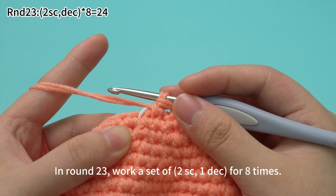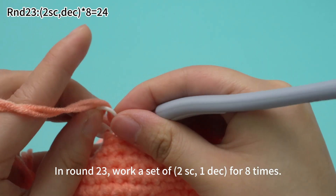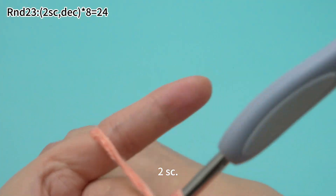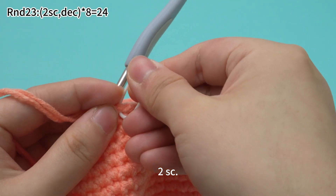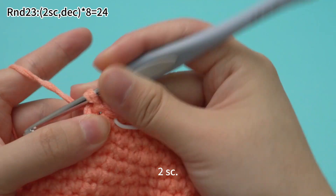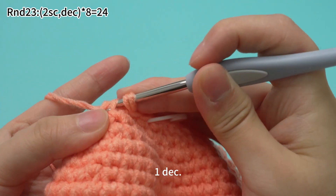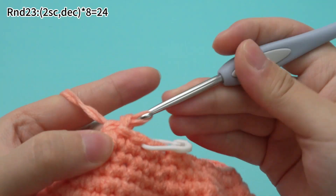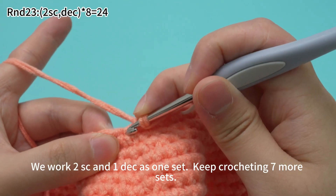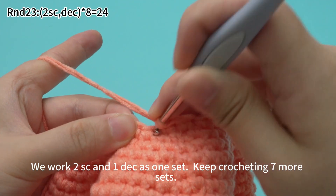In round 23, work a set of 2 single crochets and 1 decrease, for 8 times. Remove the marker, work 2 single crochets. Mark the first stitch. Next, 1 decrease. One set is done. We work 2 single crochets and 1 decrease as 1 set. Keep crocheting 7 more sets.